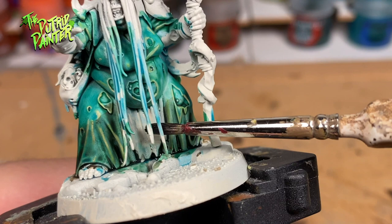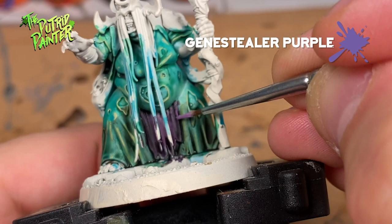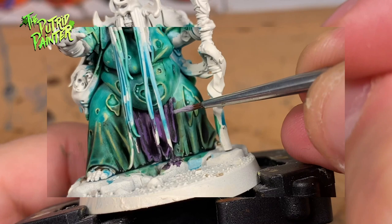Next we'll tackle the tabard. I base coat with Shyish Purple, give it a highlight of Genestealer Purple, and lastly highlight with Slaanesh Grey.